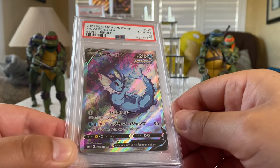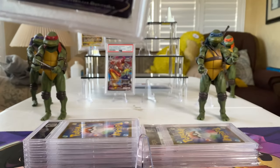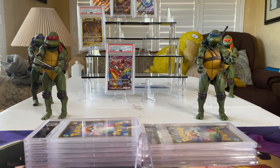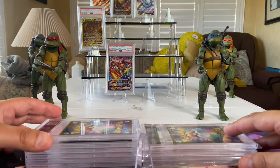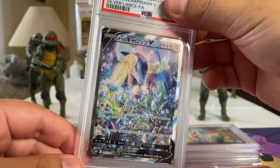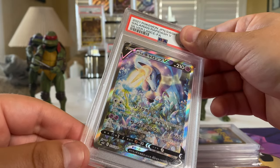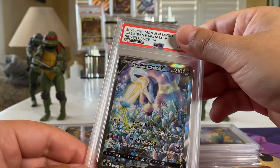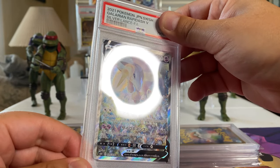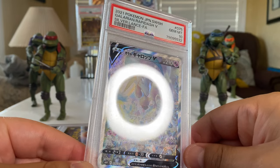This card reminds me of the Disney movie Aquamarine. All right, she says go left. Here we go — Galarian Rapidash! It's a horse but a very mythical creature. They reveal the number and it is a Gem Mint 10! That's a 10 everybody — we're on a win streak right here!